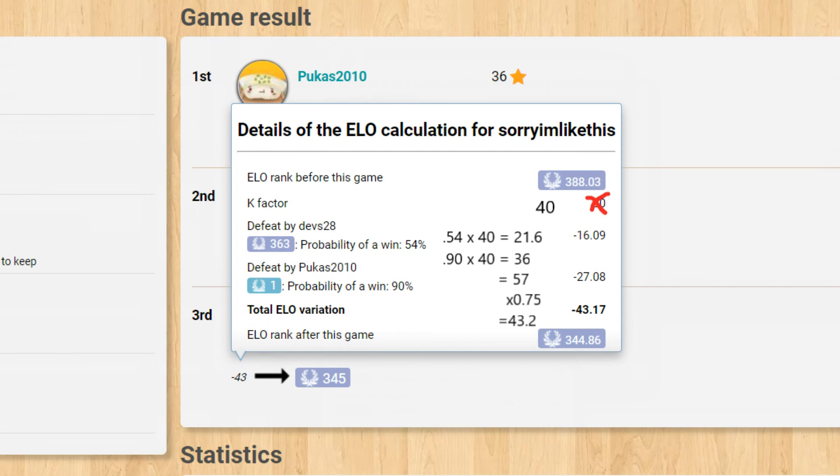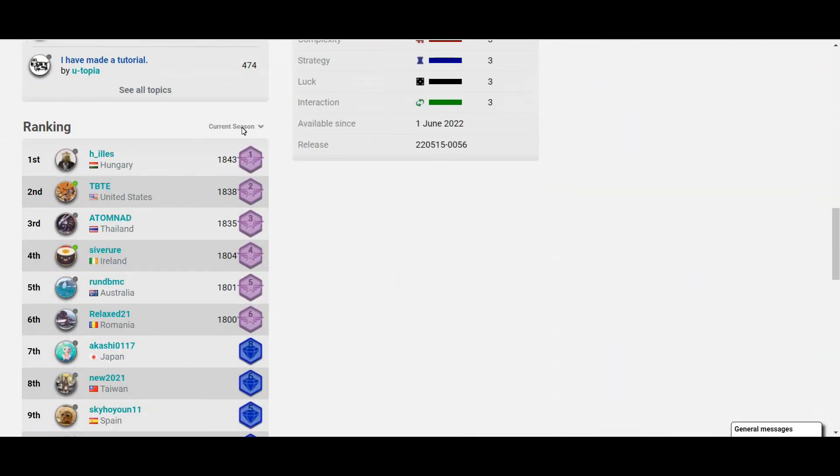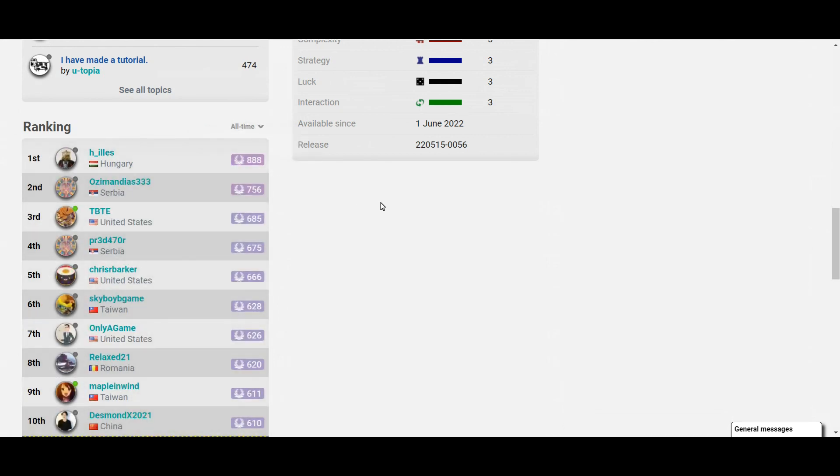If you ever want to check out the leaderboards, you can do so by visiting a game's page, scrolling down and changing current season to all time. This will show the players with the highest ELOs for that game, provided they have played within the last 60 days. This is separate from Arena mode, which has its own ranking system.